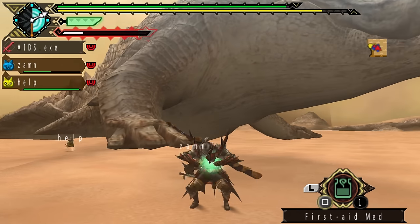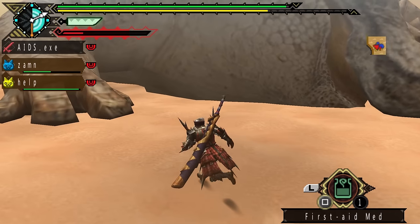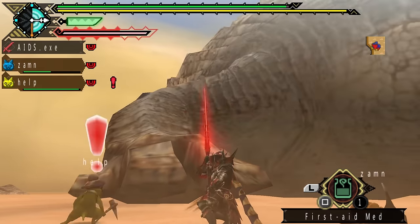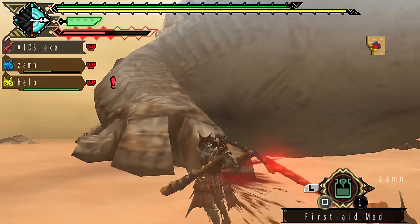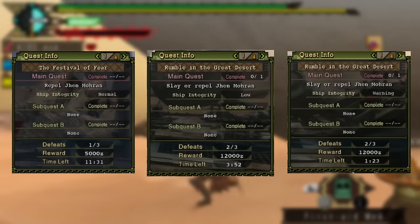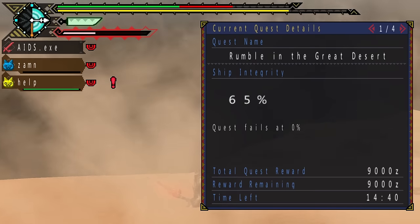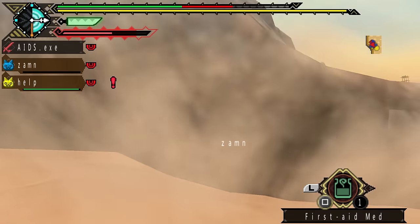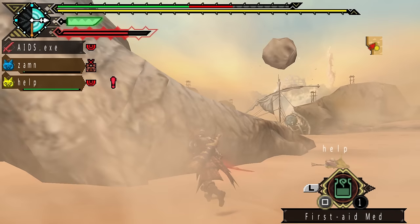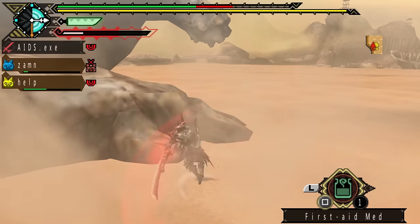Jhen Moran is fought several times in Portable 3rd and appears as the urgent at the end of Village. There aren't a whole lot of changes in the Portable 3rd version of the Jhen Moran fight. The main change I noticed was that the integrity of the ship was changed to percentages rather than being represented by Normal, Low and Warning. This makes it much easier to track how damaged the ship is — I wish they kept this change going to 3 Ultimate. Jhen Moran's fight is pretty much the same as it was in Tri — go through phase 1 the same, jump on its back, and use the binders and hunting gong when necessary. Phase 2 is also similar; just make sure the ship isn't destroyed and you don't triple cart.